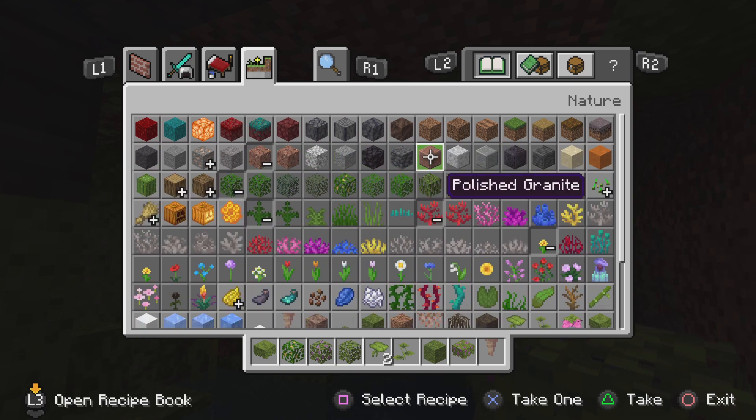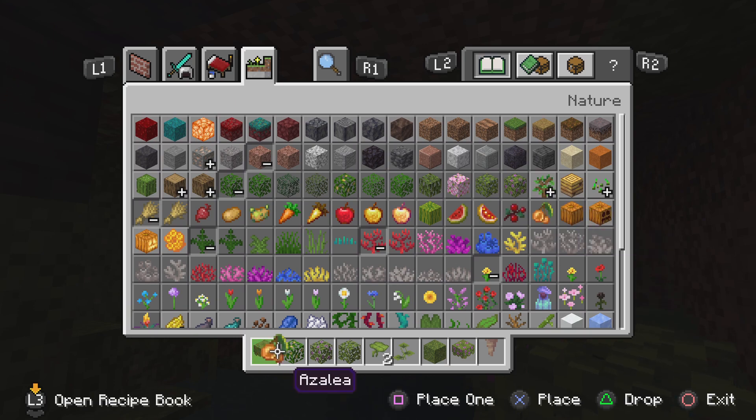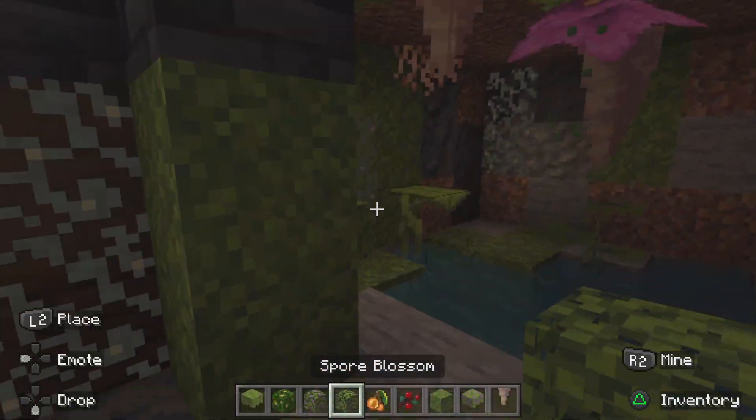I'm just checking every section - stone? Why would it be in stone? Crops? There it is in crops - all the way in crops. Oh yeah, I'm getting them.